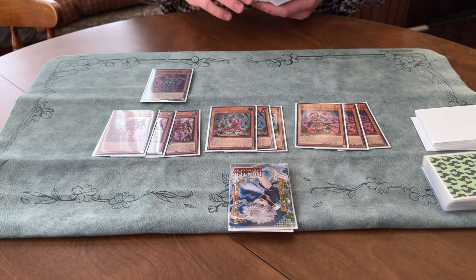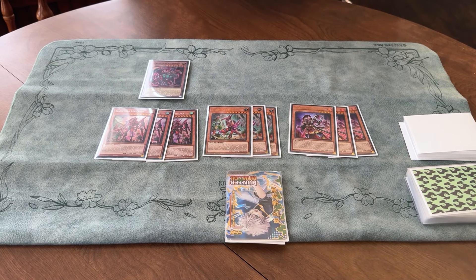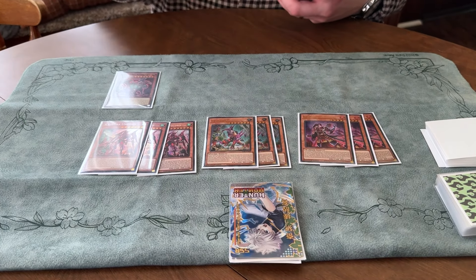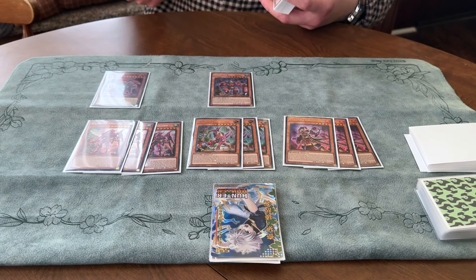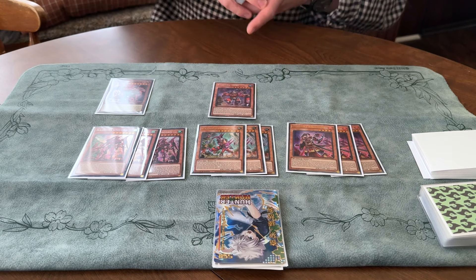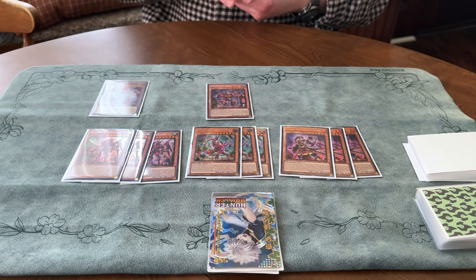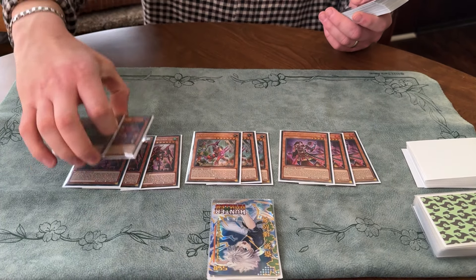We're on the one Scareclaw Kashtira. This card's very good for extending — sometimes you hard open it and it's nice if you get Ash'd or Imperm'd on a certain play. The defense effect is really good into Purrely, and it helps enable the OTK line with only four summons playing under Nibiru, which is very important right now. We also have the one Ogre. I believe Ogre is necessary — it searches the trap we're playing, it has a nice 2800 body, it's water for Theosis, and it's really good to banish off Rise Heart to summon back with Birth. That gives us 11 names total, which is the sweet spot since so many of our spells search.